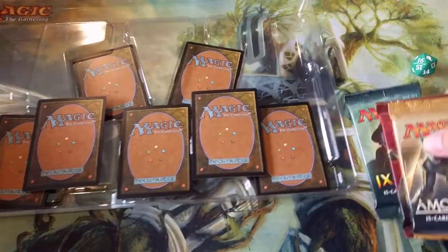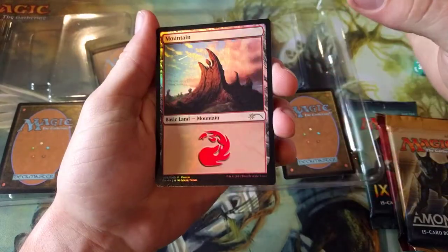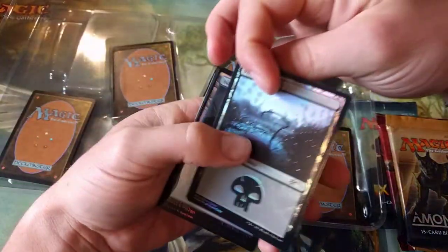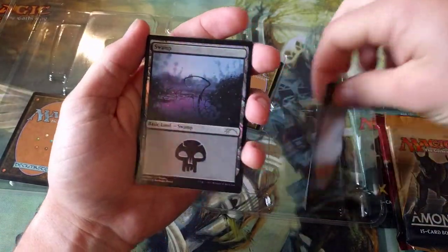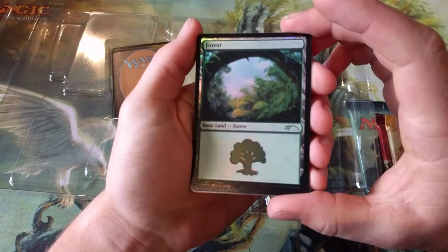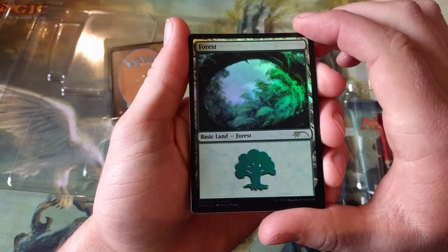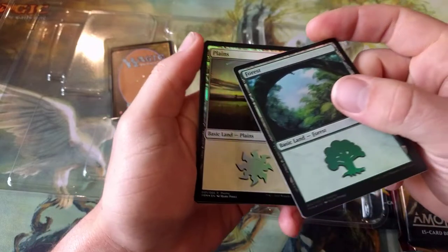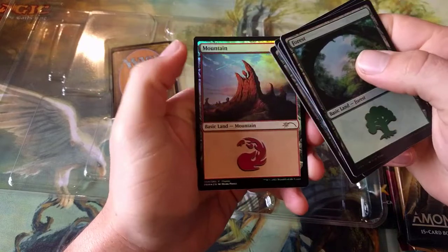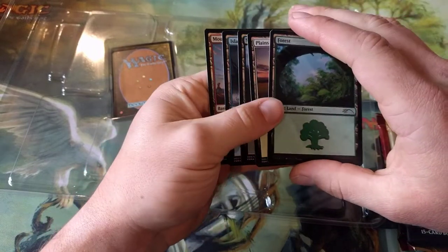We also get the foil lands — we have the foil Island, the foil Mountain which looks pretty sweet, the foil Swamp, foil Plains, and the foil Forest. These are the shooting star lands from Mark Poole — each of them has a little shooting star in the artwork. There's one in the background there, one up in the corner here, one over there. They're actually really decent lands.